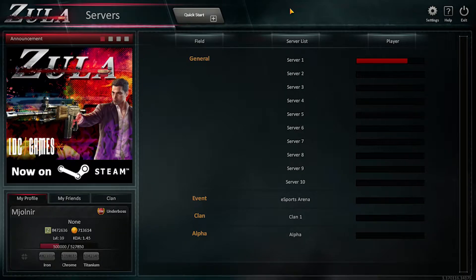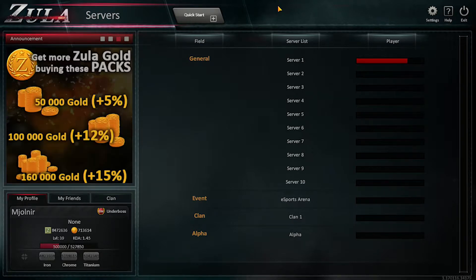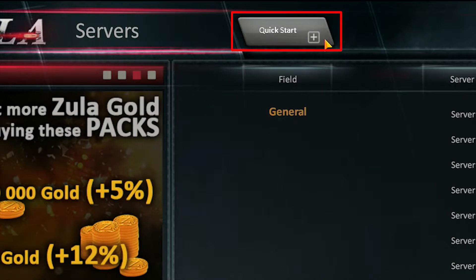In this video, we will show you the different buttons of the game's interface. To start a match as fast as possible, you should press the Quick Start button.